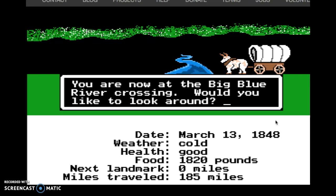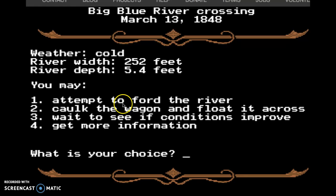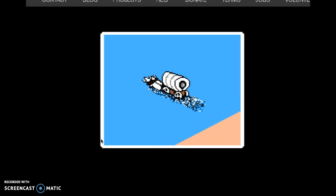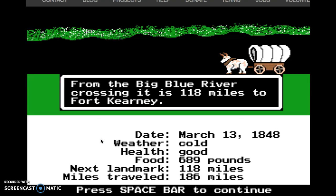You are now at the Big Blue River crossing. Only 5.4 feet — I think we can do that. I'm going to attempt to ford the river, it's pretty shallow. The river was too deep and I lost pretty much all my clothing and all my wagon axles. And Arthur drowned. Doesn't look like survival is in the future for us.